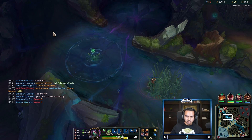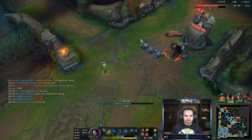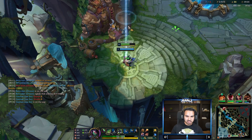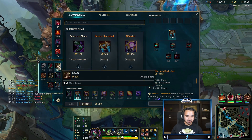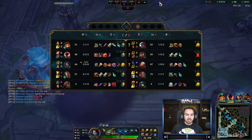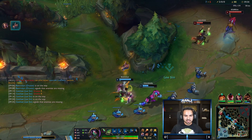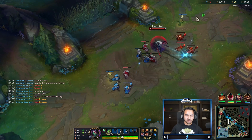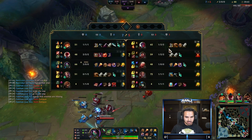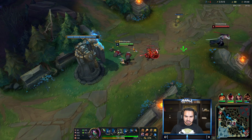I just want to make sure he's not taking Rift Herald because that would be really bad for us — it would give him like two kills worth of gold, and all it takes is me running over to check. Anyway, we're not playing too crazy, not using all our abilities and leaving ourselves defenseless with no flash under their turret. Now that we're starting to get a lead on Yon, we can play even more aggressively.